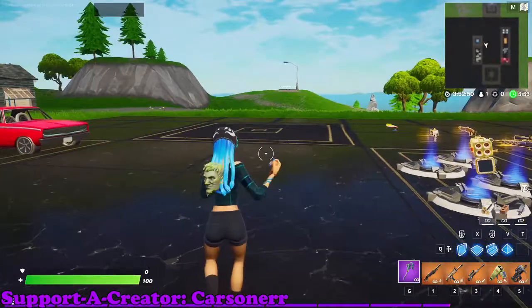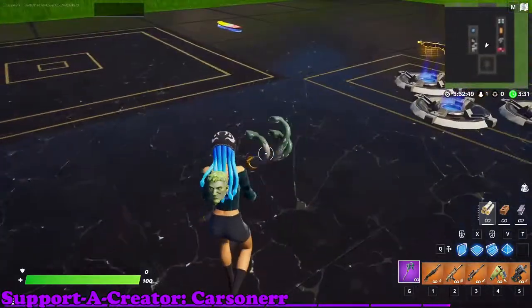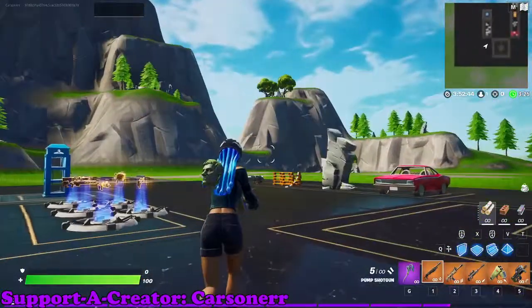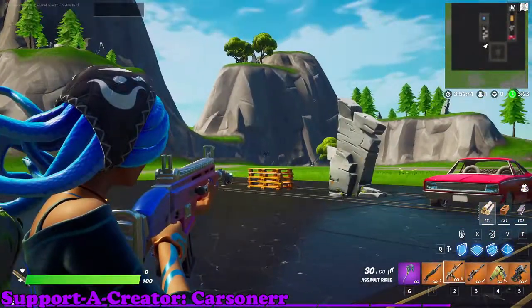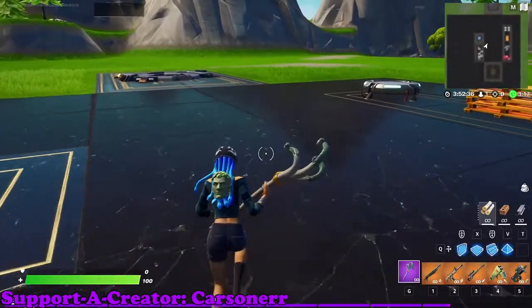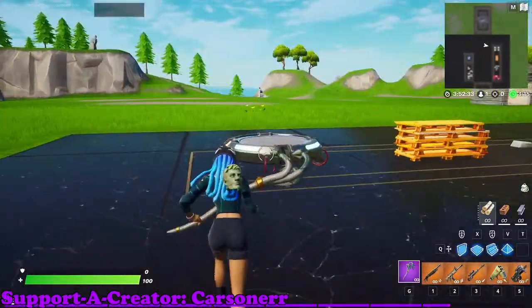So yeah, this is what the edit style looks like. I just loaded in-game — my pickaxe was glitched. Same ADS effect, blue snakes. Unfortunately there's no blue edit styles to match the harvesting tool and back bling, but it's still cool.